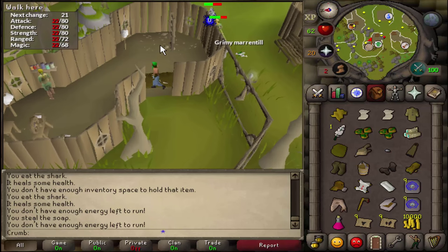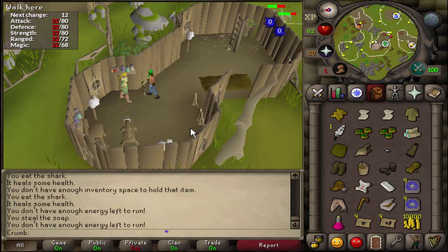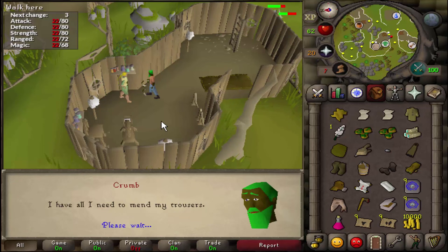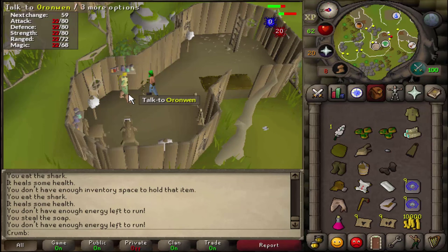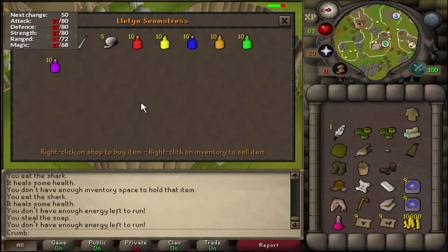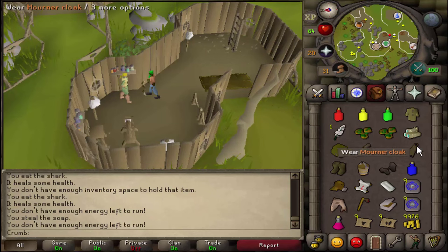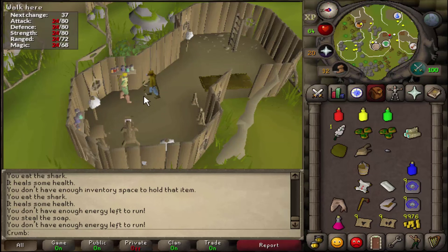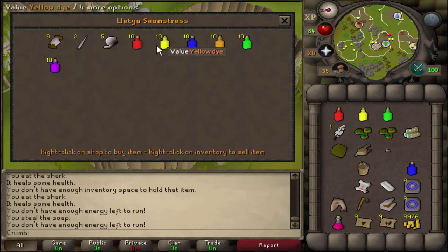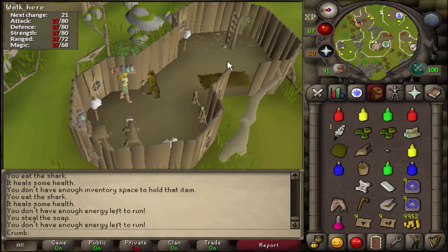Now we need to head back to the elf village. Activate your teleport crystal to teleport back there and go into the clothing shop, marked by the label on the map. Talk to the NPC inside and ask her if she mends clothes. She'll say she needs two pieces of silk. Tell her you have all she needs to mend the trousers, then ask how she's doing with your trousers. Go ahead and trade her — we need a red, yellow, green, and blue dye. Put on all the pieces of the mourner suit to free inventory space, then talk to her again. She'll have the trousers ready; put them on and trade her again to buy an extra set of thighs just in case.